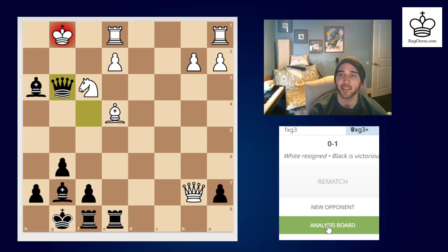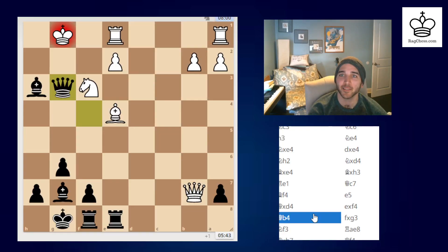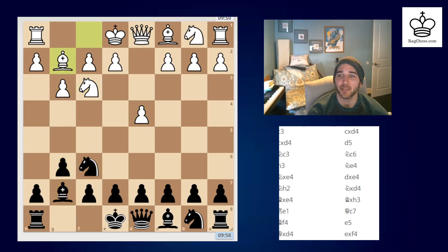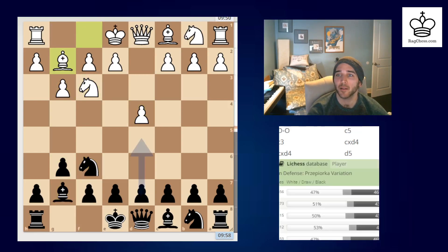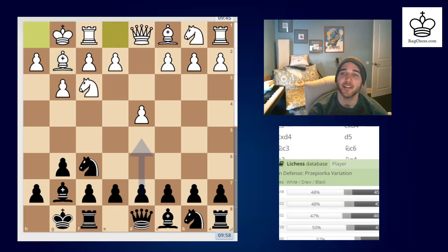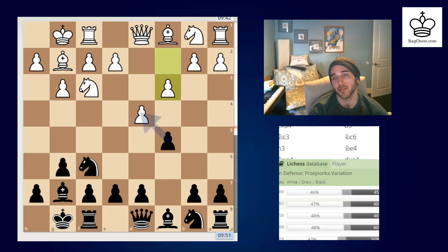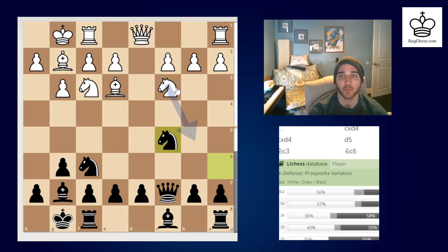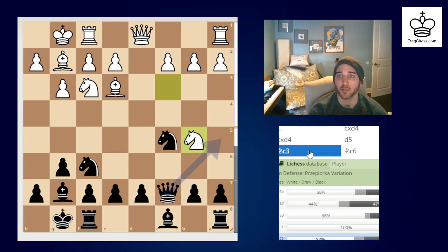I want to go to the analysis board - not like last time - and not have it automatically run. I'm not hitting request to computer analysis. So this is a standard game. Is there a name for this one? I can't pronounce that - Indian defense. Is it a Pjorka variation? Probably butchered that. D5 - I played c5. I don't know if it's a mistake or not. Gives white an advantage, but it's the number three move. D5, D6 makes the most sense, which I kind of played anyway. So maybe it was a little unnecessary to play c5. He's pretty open, more developed, so slight edge to white.